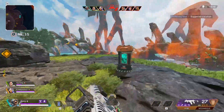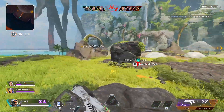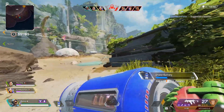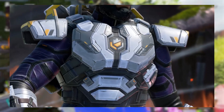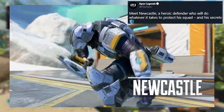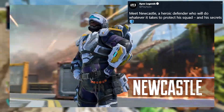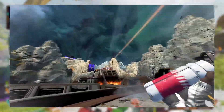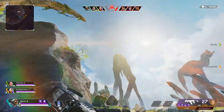First off, if you guys didn't know, the trailer called Meet Newcastle — an Apex Legends character trailer — was released. I'll show some clips of that on screen right now. Apex tweeted out saying: 'Meet Newcastle, a heroic defender who will do whatever it takes to protect his squad and his secrets.' So it's very cool that we got to see somewhat of gameplay of the new legend, Newcastle.